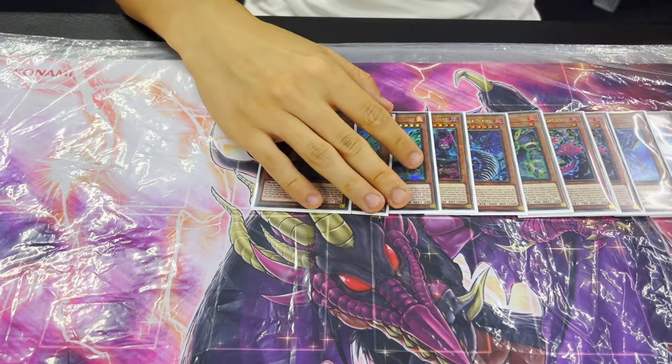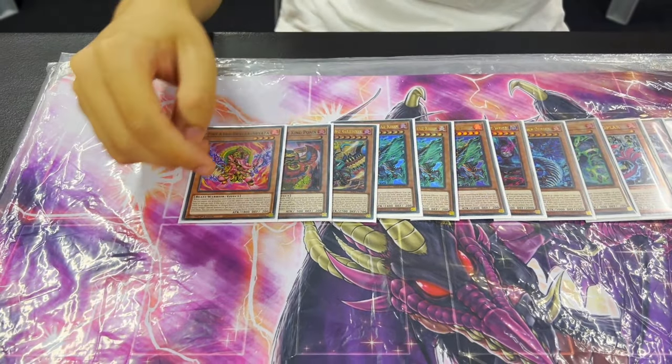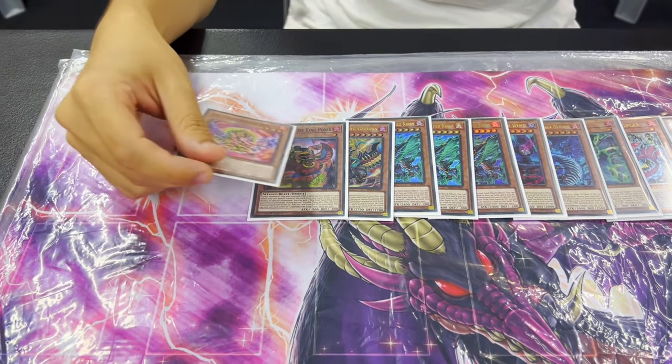And then for the Fire Kings, I played three Kirin — amazing. One Gurunix, one Ponix, and one Avata to do some anti-Nibiru combos, and you make an Appaloosa and stuff like that. This one's really good.